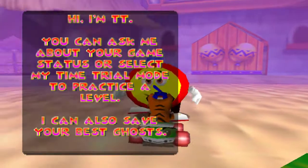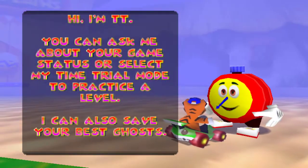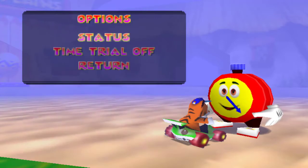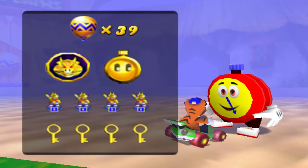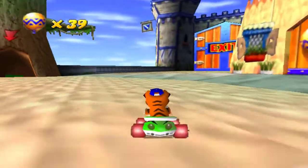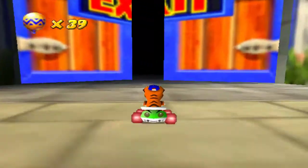As you can see from our good little friend TT here — this is the first time that I've talked to you in this brand new save file, which is a little awkward. We have 39 balloons, all four pieces of the Whiz Pig Amulet, all four pieces of the TT Amulet, all four gold trophies, and all four keys. There's only one thing left for us to do, guys, and it's waiting for us outside these doors.